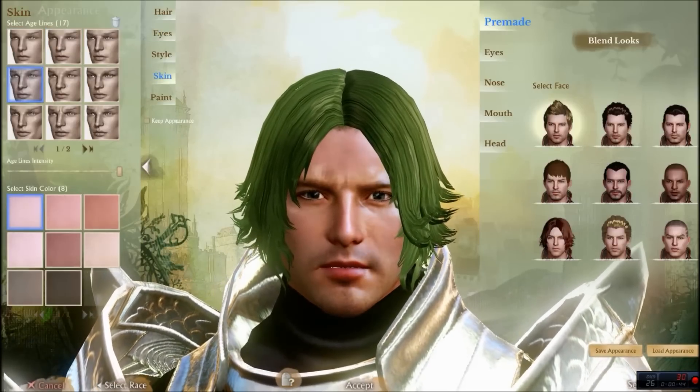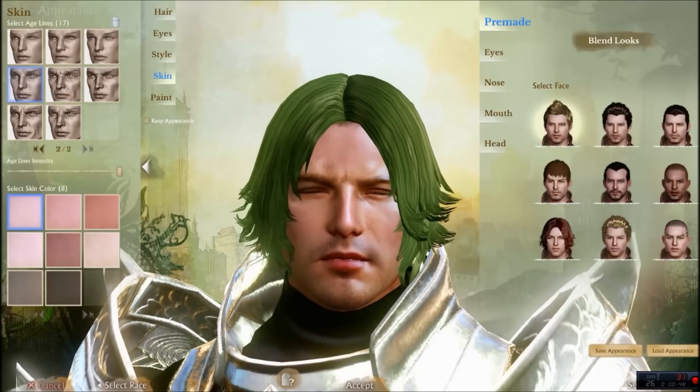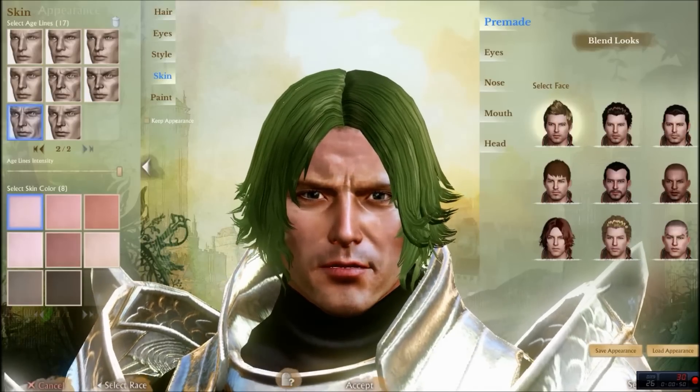Next we want to go for skin. We're going to make him a little rugged looking, so go to the second tab and click the bottom left one.